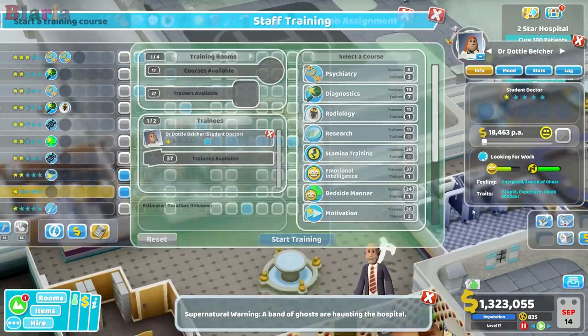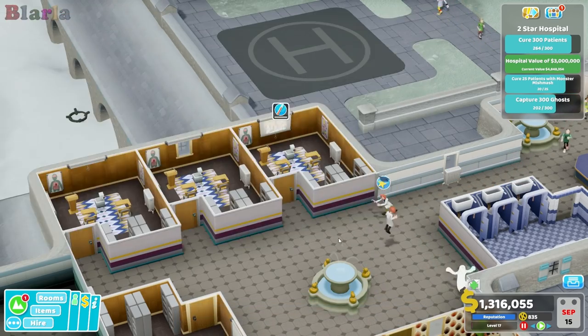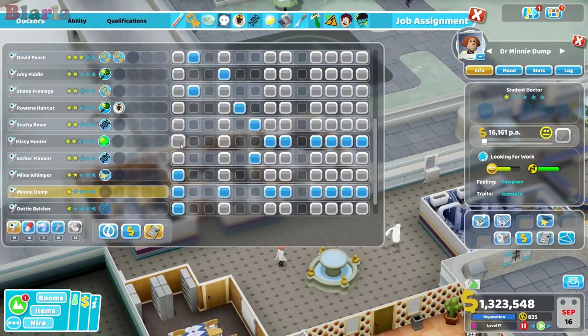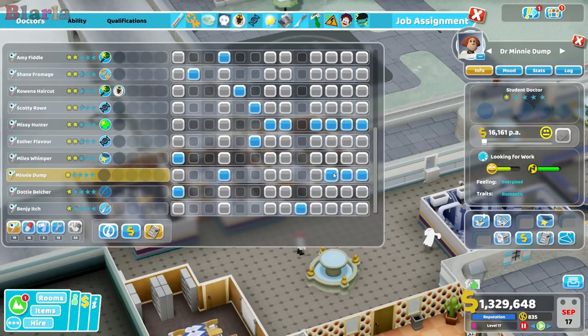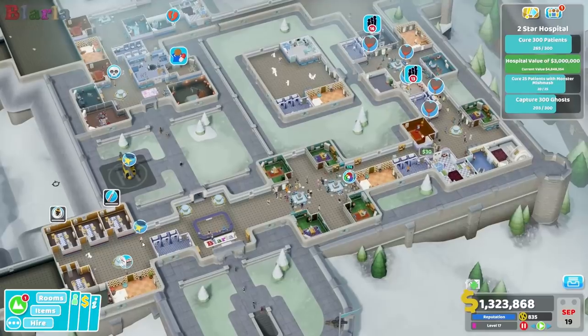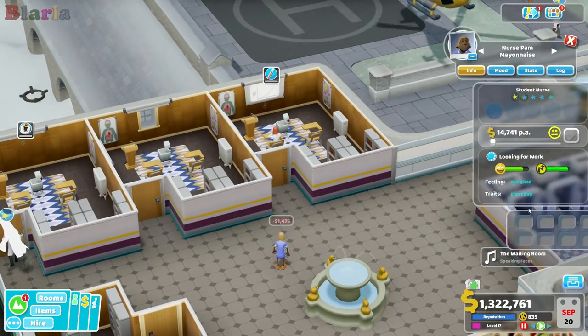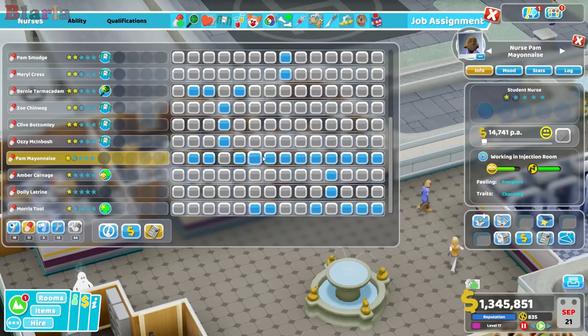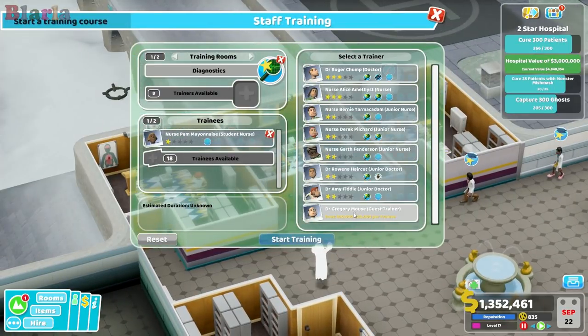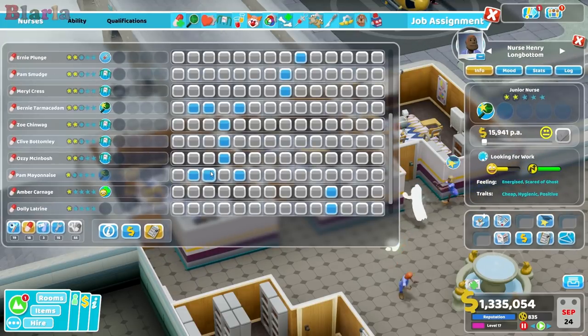We're going to train this one up as a GP. And we need a new X-ray person - we'll train them in radiology. We also need a diagnostic nurse - this nurse will be perfect for that. But because we like to have a spare, we're going to train this other nurse too. I'd like them as well.